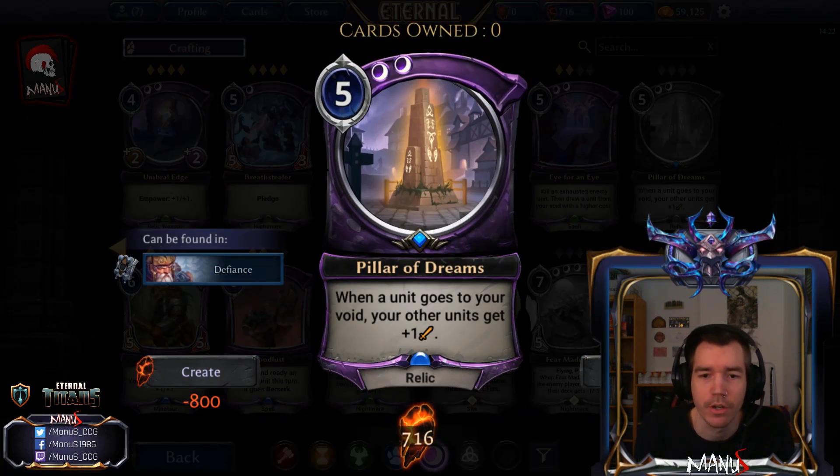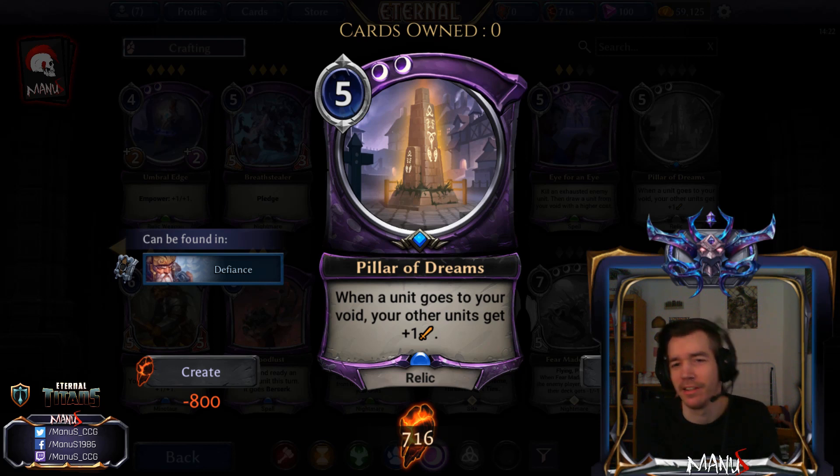Next we have Pillar of Dreams. When a unit goes to your void, your other units get plus 1 attack. It's a weird obelisk-type card — it costs one more, it costs Double Shadow which makes it less splashable, and it's pretty conditional: a unit has to go to your void and your units only get attack, not health. All in all this seems highly situational and too slow for Constructed, but in Limited I can see it being decent. It's still conditional, so I'd have to play with it to know, but it should at least be fine to have in your deck.